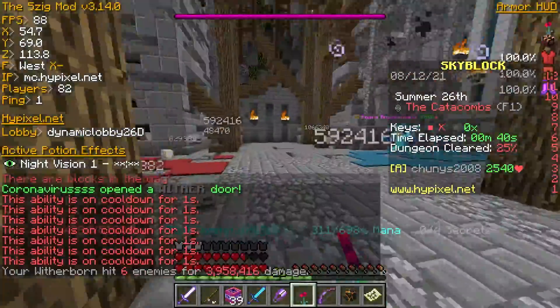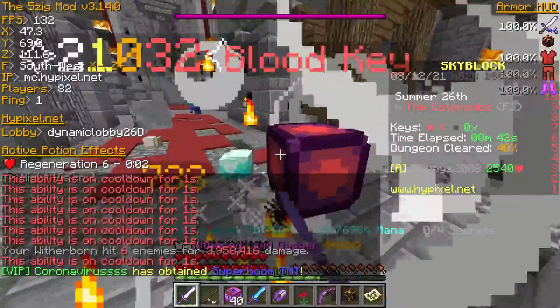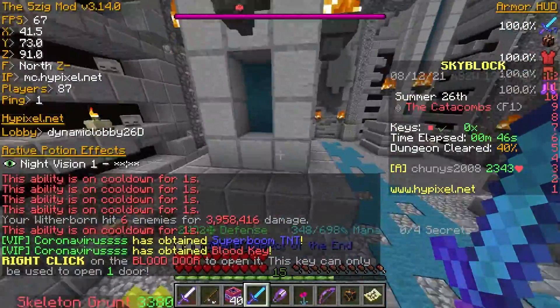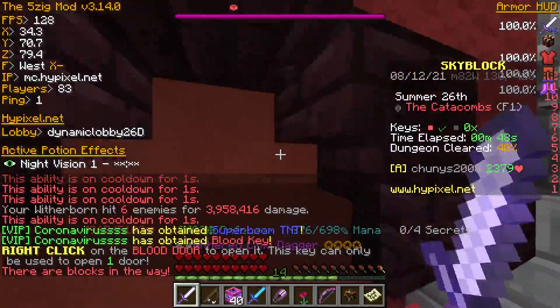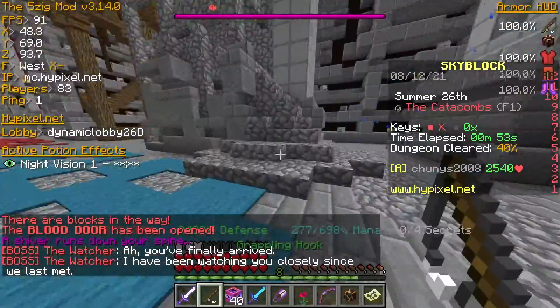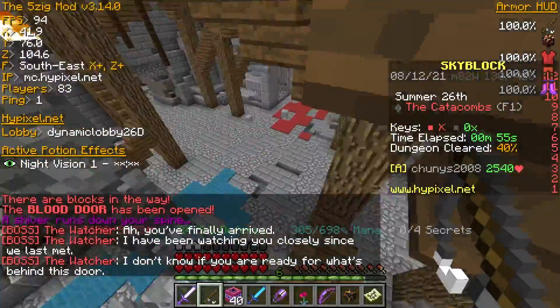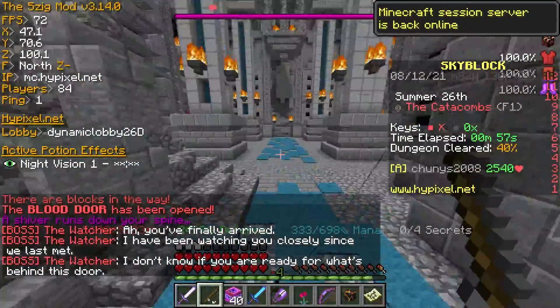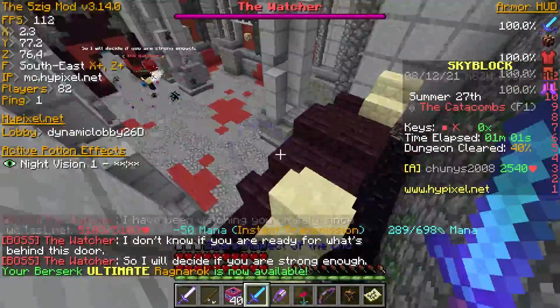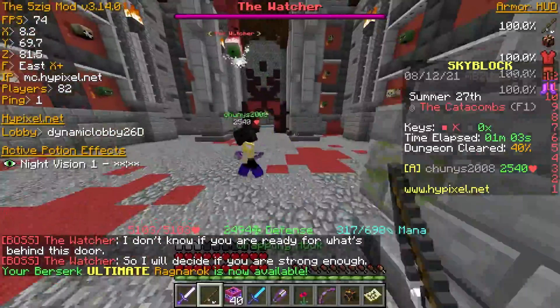Either one of them can damage you and they do substantial amounts of damage, so make sure to watch out so you don't get hurt. This is the mini boss area. There are lost adventurers and angry archaeologists on floor 1 and 2. On higher floors there may be more mini bosses, but we're not going to be discussing those here. Angry archaeologists and lost adventurers are the ones you should be looking out for.